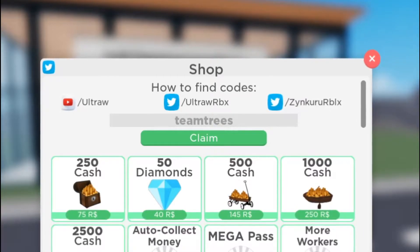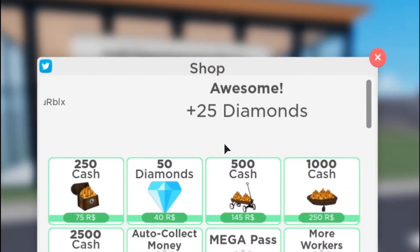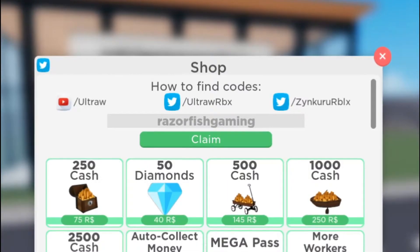The third code is 'team trees', which will give you 25 free diamonds. Let's claim it — there you go!